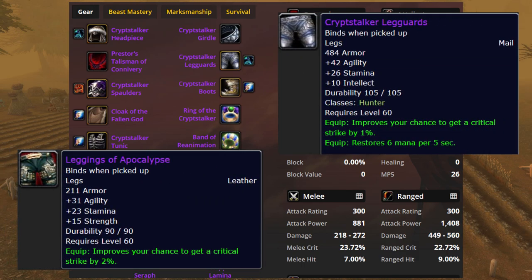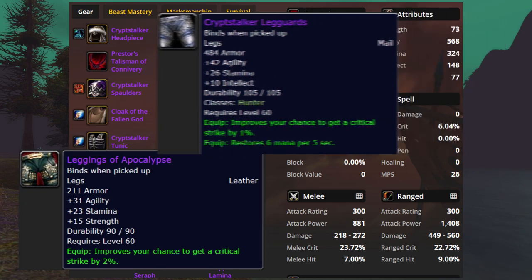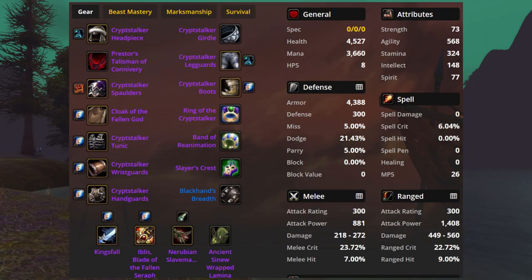Leggings of Apocalypse are a few item levels lower than Cryptstalker but do have really good stats. These can be a small upgrade depending on the situation, but we're talking about an incredibly small number — unless you're melee weaving, where they do pull a little bit ahead, since neither have any hit and the difference is so small they're essentially interchangeable. I guess the real choice is if you want pants to stalk crypts or want an apocalypse in your pants.